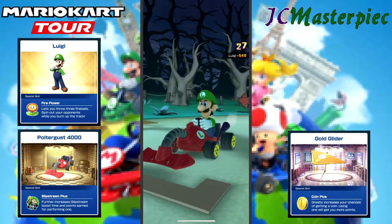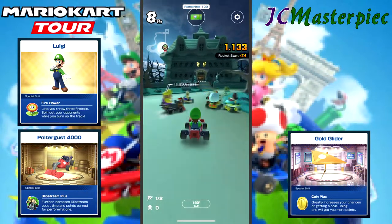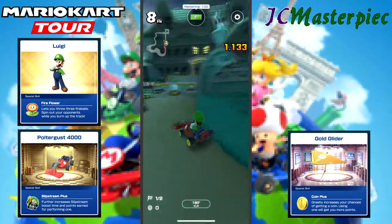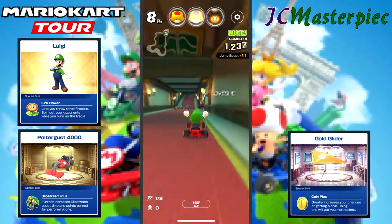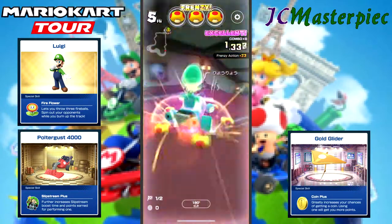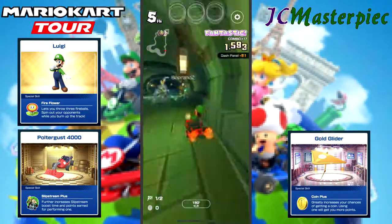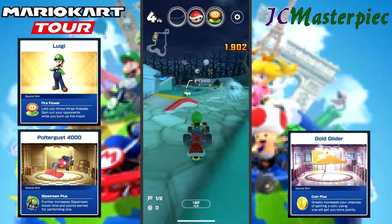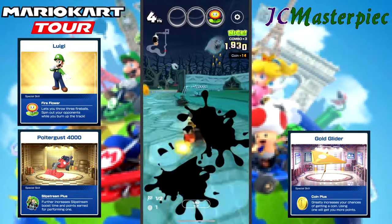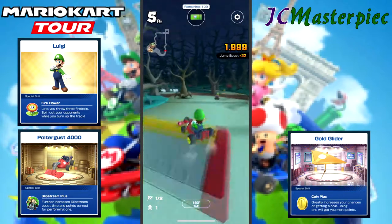Luigi with the gold glider and the Poltergust 4000. Off to a good start — never mind, not so good a start. Eighth place. But a frenzy definitely helps to put things on the right track. From eighth place to fourth place. And I got myself caught — someone knocked me into my own bomb.